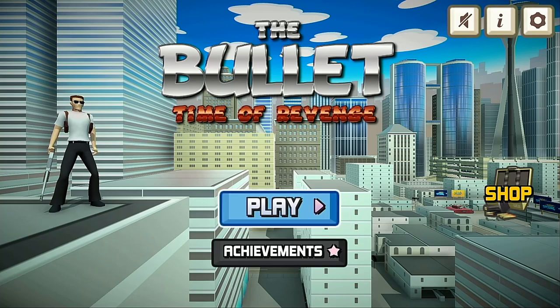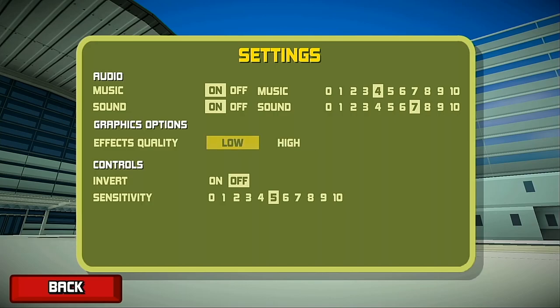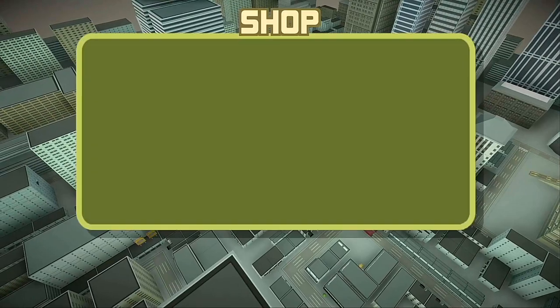Heading back to the main menu to quickly check out the options, we get another sweet camera pan. In the options menu we find more audio controls, and we can change the effects quality — which appears to remove shadows in the background. We'll keep it on high to see how the game handles these HD graphics. There are also inverted controls and sensitivity settings, which are left at default.